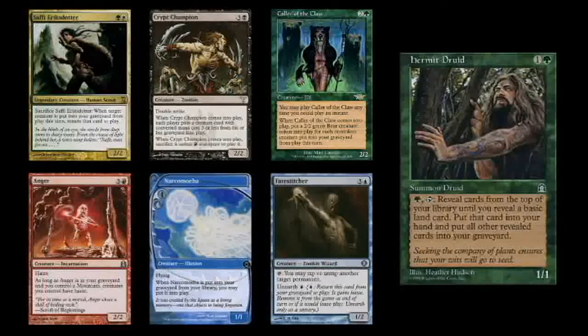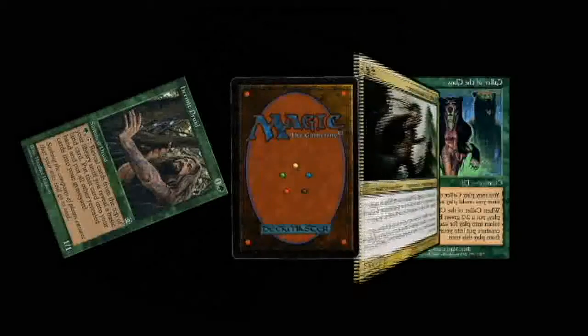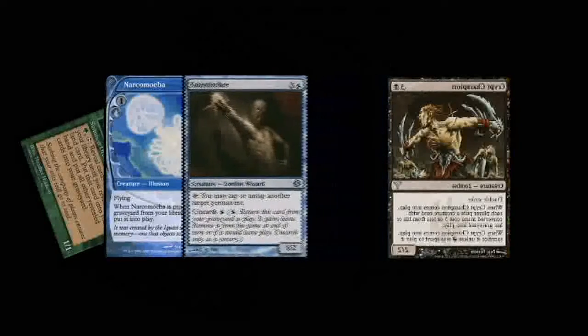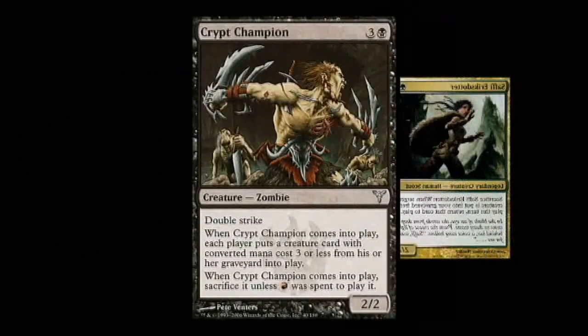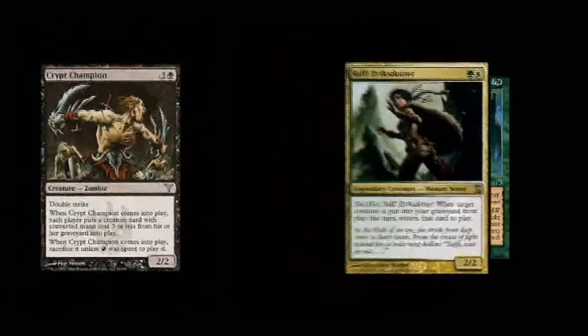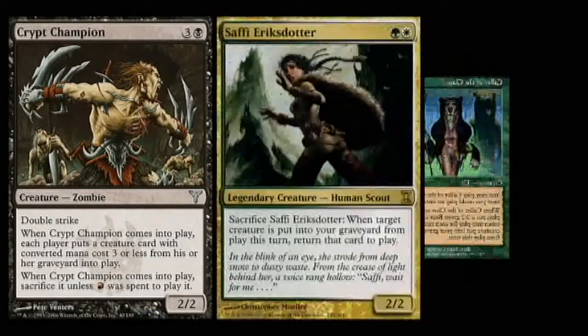A seven-card combo seems like it would be insane to piece together, but it really is as simple as activating Hermit Druid. The key is that you build a deck with no basic lands, so activating Hermit Druid will put your entire deck into the graveyard. Immediately, Narcomoeba pops up onto the battlefield, and with Fatestitcher's Unearth ability, you can bring him back too. Then you flash back Dread Return, sacrificing the three creatures you have on the board and returning Crypt Champion, which in turn will bring back Saffi Eriksdotter. With Crypt Champion's sacrifice trigger on the stack, you sacrifice Saffi Eriksdotter to make sure Champion comes back into play, which will once again raise Saffi from the dead as well.